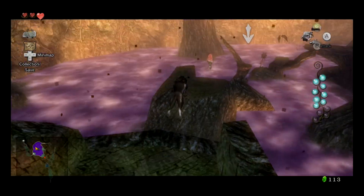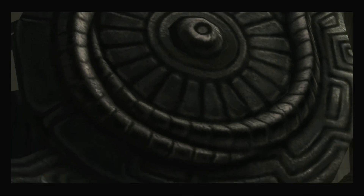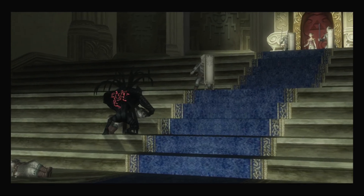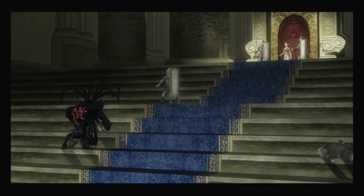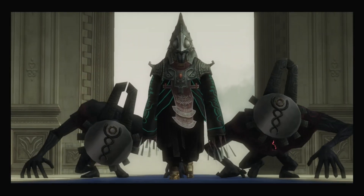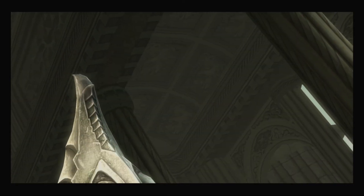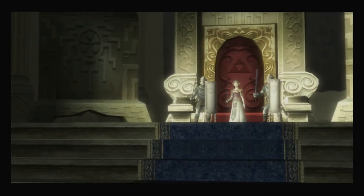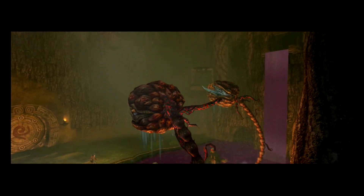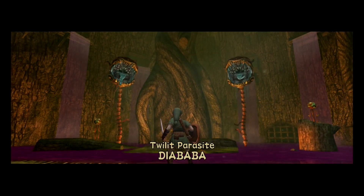Twilight Princess also has some of the coolest boss fights in the franchise, like the fights with Argorok, Stallord, Zant, and the final fights with Ganon. Zant is one of the most fun villains in the franchise because he's a great representation of the pettiness of evil, and I love just how childish he is whenever his plans start to unravel — it adds some interesting dynamics to him that help him stand out amongst the other antagonists. Fighting Argorok and Stallord just have an epic weight to them and do a great job of showing off the scale of their designs. And fighting Ganon in Hyrule Castle and Ganondorf out in Hyrule Field are some of the coolest moments in the franchise.